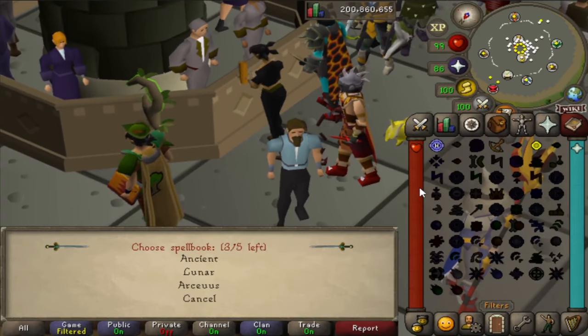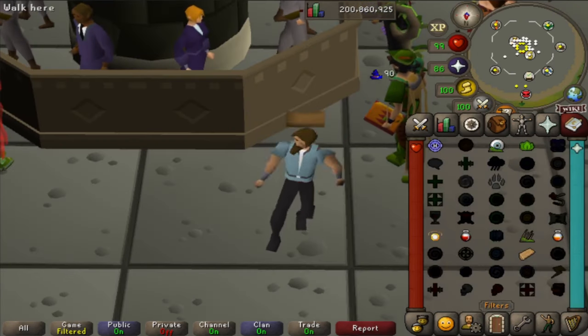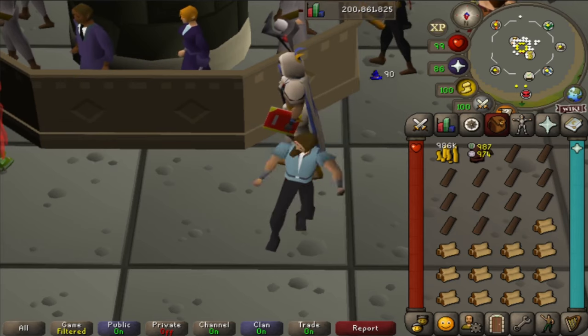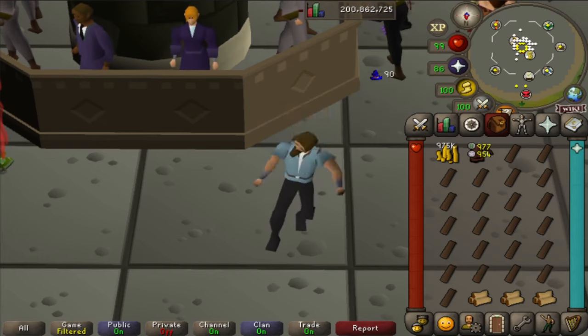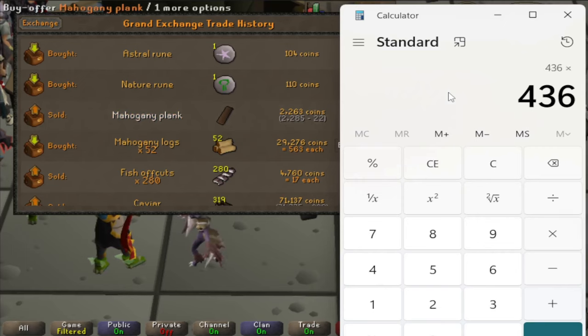Making Mahogany Planks requires the Lunar Spellbook and level 86 magic. Each plank requires 1 log, 1 Nature Rune, 2 Astral Runes, and 1,050 GP — equip an Earth Staff to save on Earth Runes. Each inventory lasts about 1 minute 30 seconds, making up to 1,040 planks an hour. Each cast grants 90 XP, so about 93k magic XP an hour. A log costs 563 GP, Nature Rune 110, Astral Rune 104, plus the 1,050 GP — subtract from the sale price and you get 436 GP profit per plank, about 450k an hour.